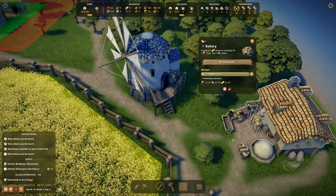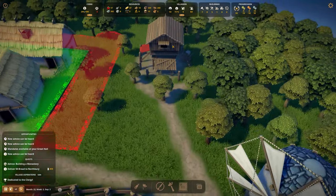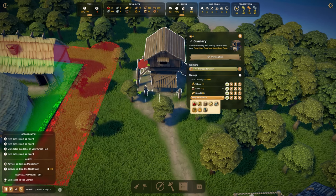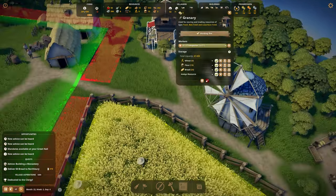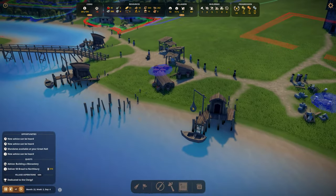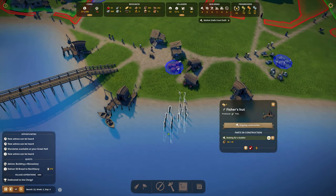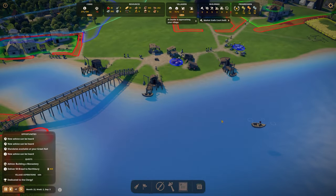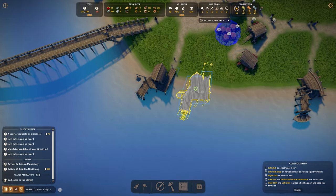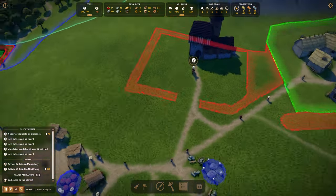This one is still waiting for workers and doesn't have enough water even though the well is right next to it. The conclusion is we just don't have enough wheat — it's always super low. This fisherhead is a little bugged, so we're going to destroy the building. Maybe the nearby cabin was blocking the path.